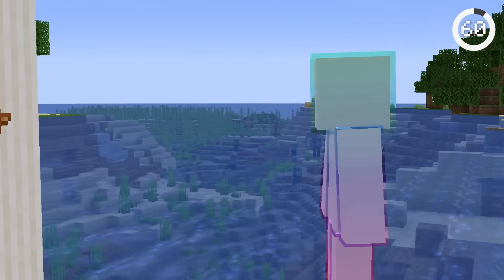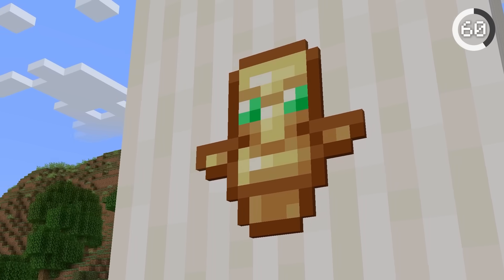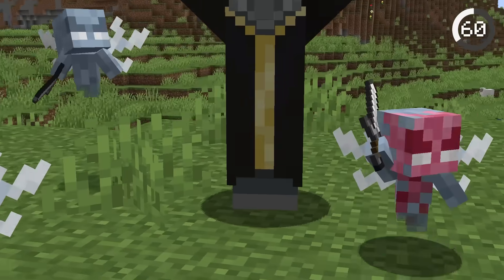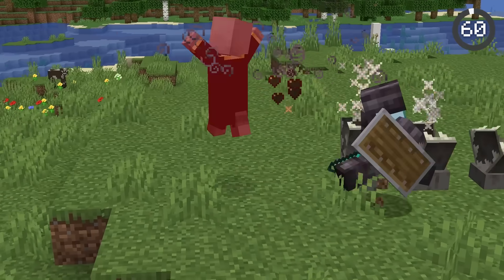I always thought that the totem of undying was T-posing, but it's actually not. The two little stubs sticking out are actually wings, not arms. But it does make a lot of sense, since totems drop from killing evokers, and evokers summon flying vexes.